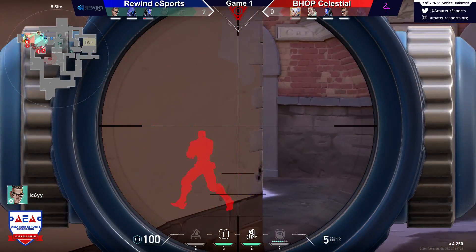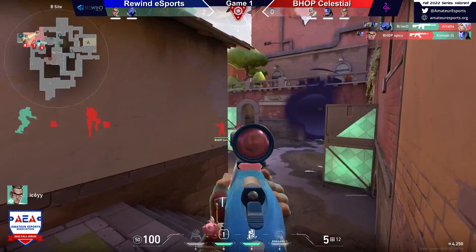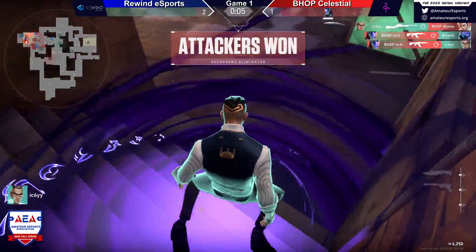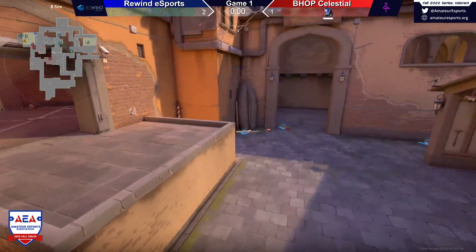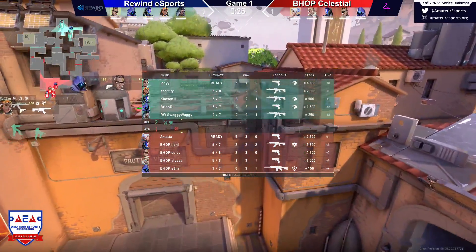Scouting now with their Marshall — hit a really nice shot earlier, see if they can recreate that. Omen finds the double there. Oh my gosh, Icy is really sweet with that Marshall so far — he's feeling it. So Icy is their op player, I do expect to see the op come out here.